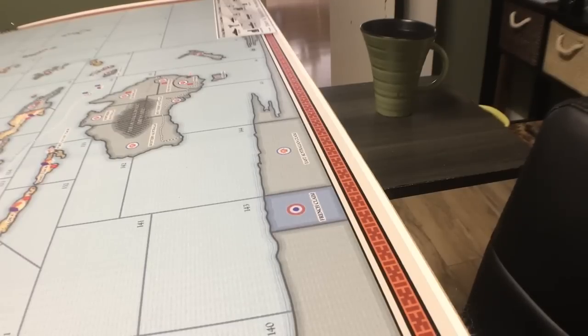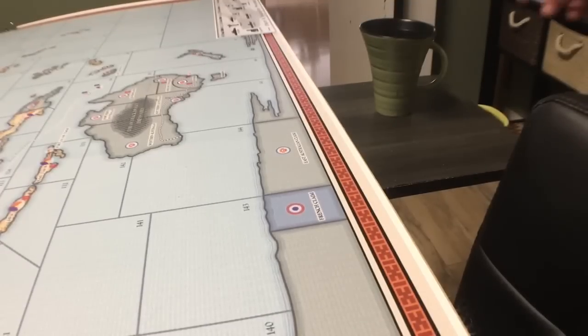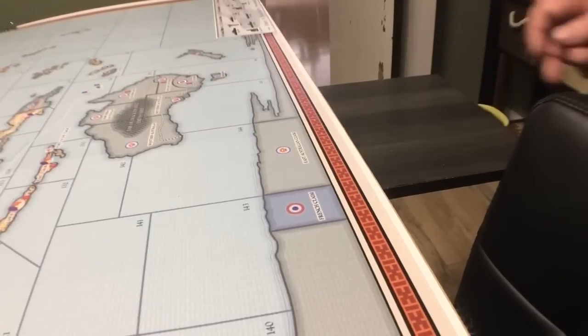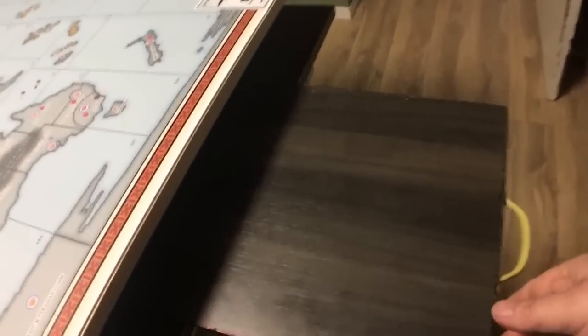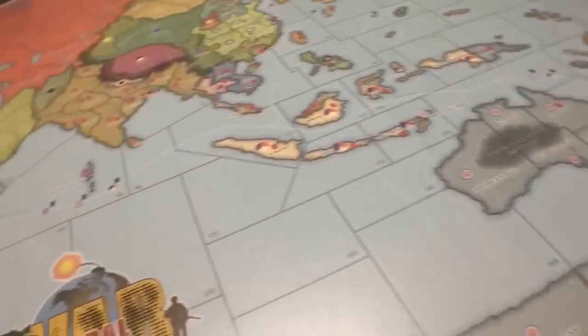My son and I built this table and we thought we were pretty smart building these slide-out shelves so you could put your drink over there, sort your pieces, or whatever you're doing. Look at that — because the map goes right to the edge of the board, if you ever come to my house and play a game and put your drink down on my map, I will go all Samuel L. Jackson on you from Pulp Fiction. Furious anger and the whole speech. So anyway, there's one of these on both sides. It's a retractable shelf with a slider underneath, and it's pretty cool that it's retractable.